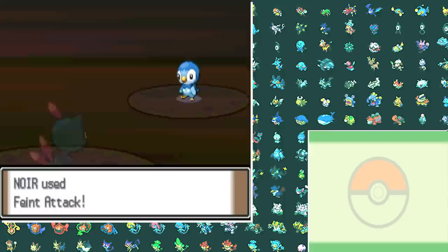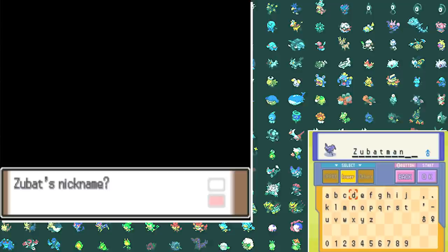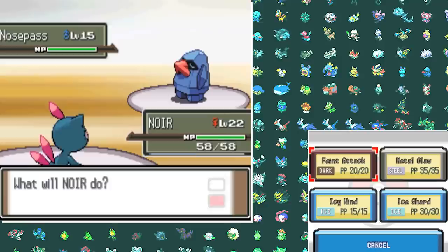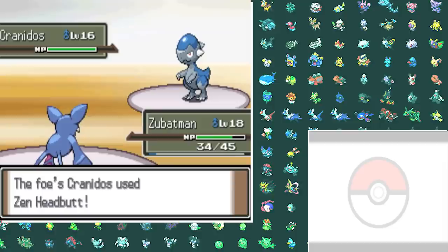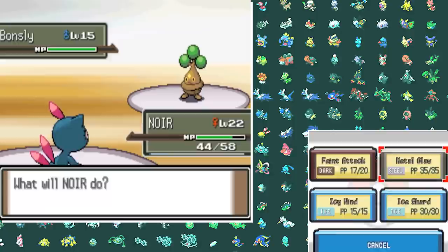After defeating my rival's Starly, Munchlax, and Piplup, I decided to capture my second team member — Zubatman. After capturing Zubatman I took on all the remaining trainers and went over to Roark. Our team is very weak to Rock types and of course the first Gym Leader has to be Rock type, which means we automatically get destroyed. I have two Pokémon, but Zubat can basically only confuse his Pokémon and that's about it.